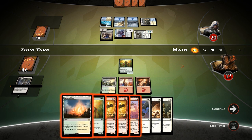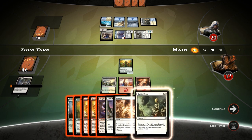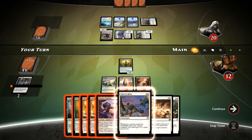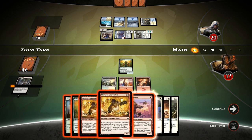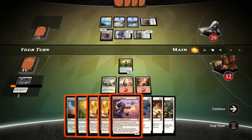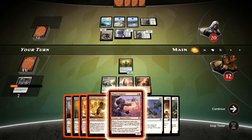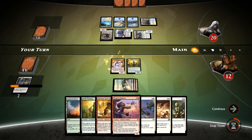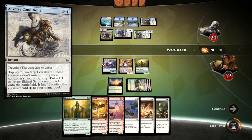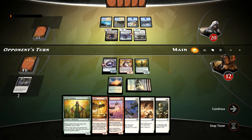Our opponent could be holding a counterspell. This will come into play untapped, so we could play Unified Front or Valor in Akros, but I think we're a bit behind on board. I'd like to get a flyer in play so we can block the Skyspawner, so it's probably between the Engineer and the Gear Crafter. Since we're staying on defense and I'm suspecting a counterspell, I'm okay playing the Gear Crafter — the Gear Crafter can actually trade with the River Marshal also. No counterspell from our opponent.